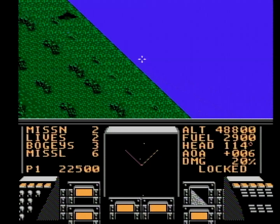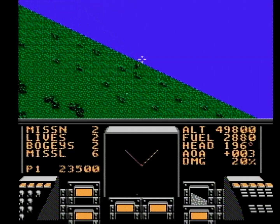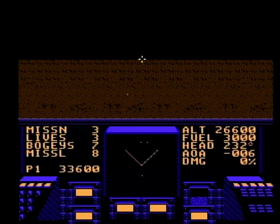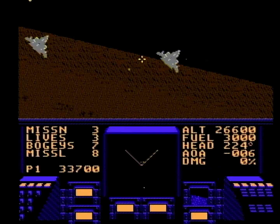Each level has a different look. On the first level it's the boring desert, and in the second level you fly over some equally boring trees, but the mission never changes — shoot down all the other planes in the sky. The third level is night flying, so the palette changes once again, but that's about all. Your jet has a panel with plenty of information on it: the mission you're on, the number of lives, the number of bogeys remaining, and your number of remaining missiles.